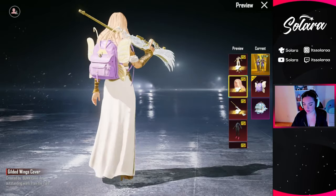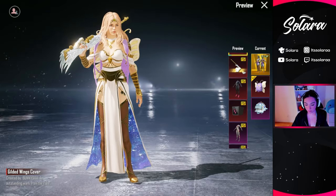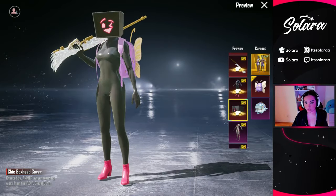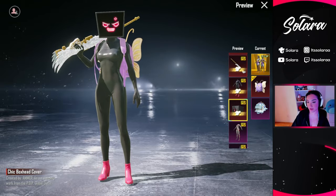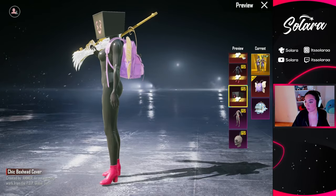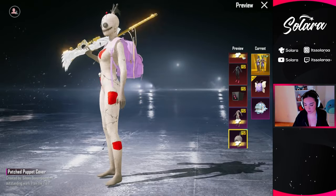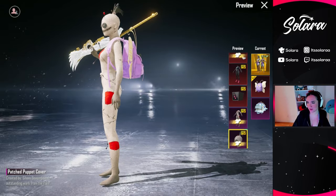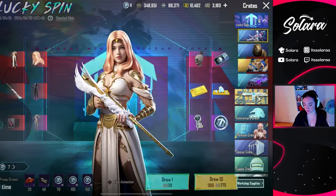We also have the Gilded Wings set that goes with the AWM. Now this set is cool and all, but really what won me over was actually the Chic Box head cover. I love everything about this outfit. I think it's like the best thing in the world. This is what we're gonna really be going for today. And then obviously we have the Pash Puppet set and Pash Puppet cover. The cover looks kind of wonky, but like it's cute — I oddly kind of like it. It's pretty unique. So let's go ahead and do our first of the day.